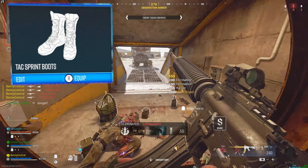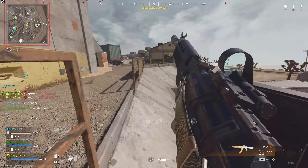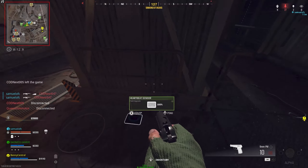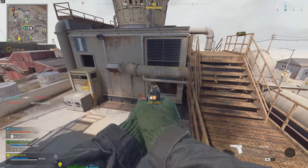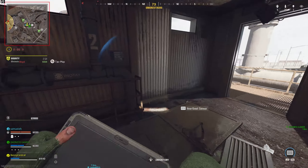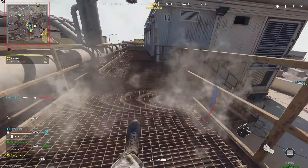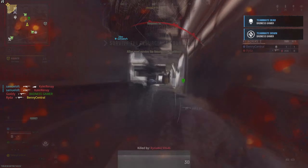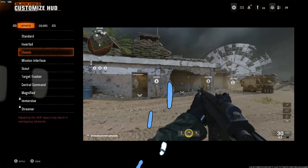A lot of people have wanted unlimited tac sprint in Warzone, and there are actually a couple of ways to get it. One will be with one of the 18 perks, and the other is available at all times — by holding your weapon swap button and drawing out your melee weapon. As long as you've got your melee weapon in hand, you'll run at max speed with unlimited tac sprint, which is one of the best ways to move around the map. Plus it means you've always got a melee weapon if you run out of ammo.